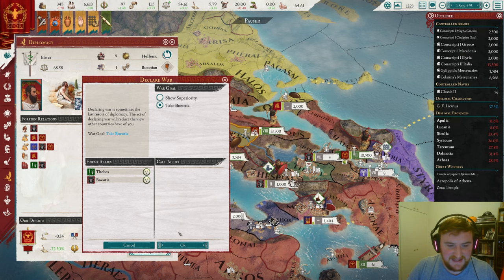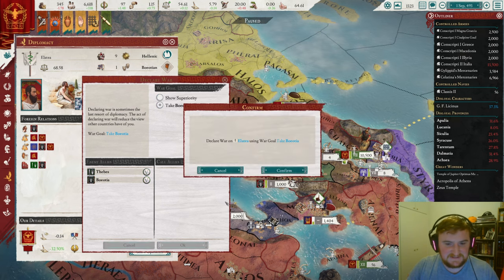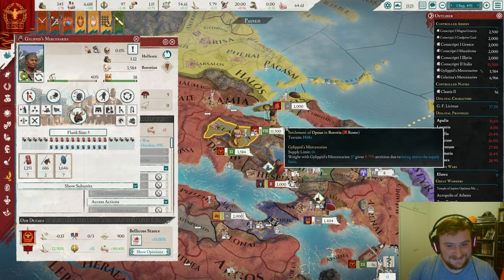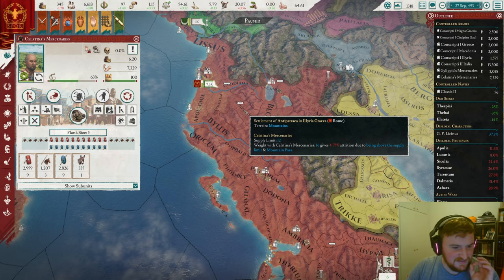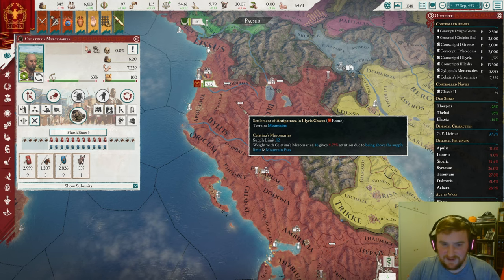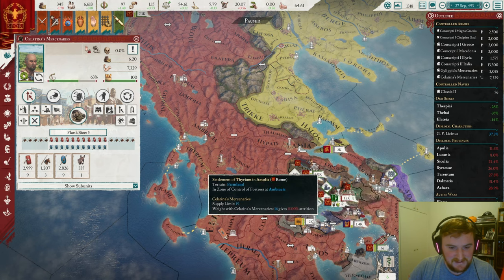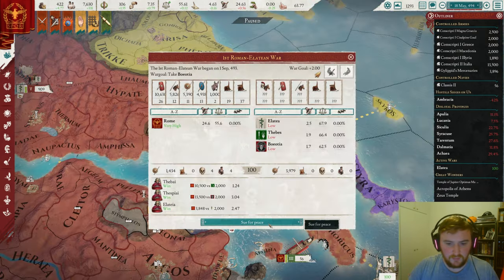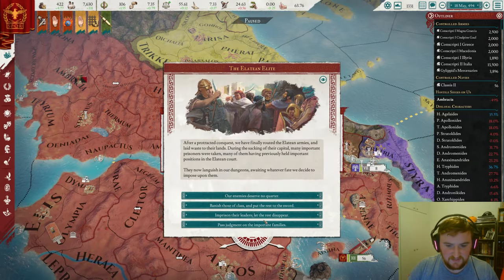Let's go for Eleteia here, hoping Boeotia doesn't bring in the Antigonid Kingdom. There's only one way to find out. The mercenaries that we got have been absolutely terrible — they have not done well in battles at all, so we're probably going to get rid of at least this one. We're full at 100% war score, so let's get the rest of this.